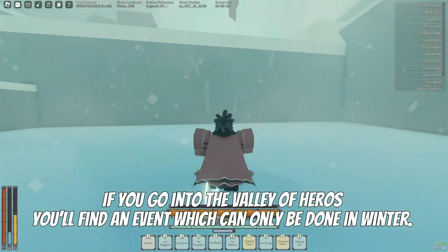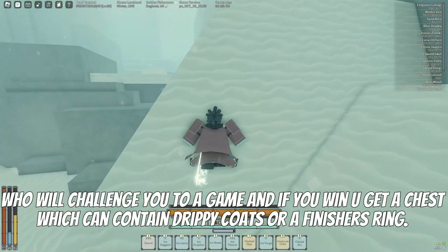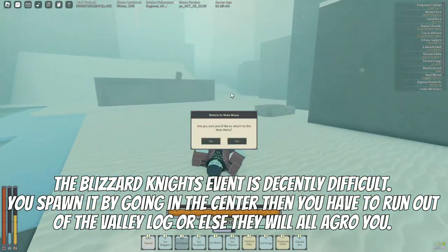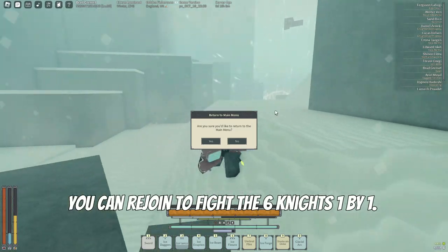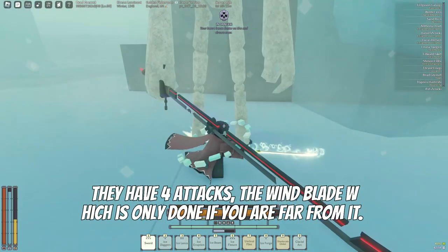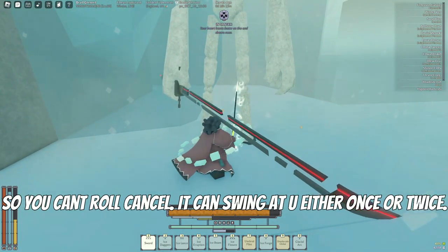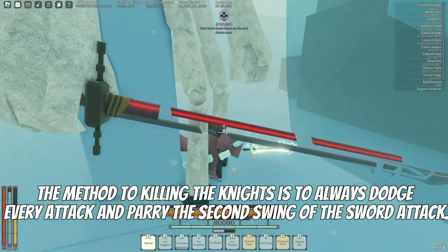In the valley of heroes you will find an event that can be done in winter. In any other season you will be greeted by Alita, who will challenge you to a game — if you win you get a chest which can contain rebirthcoats or a finisher's ring. The blizzard knights event is a decently difficult use case: go to the center, then run out of the valley log. You can rejoin to fight the six knights one by one. They have four attacks: wind bleed (only at range), ground stone pillars (at any distance — dodge while moving to cancel), and a swing either once or twice, or a kick like the Sharko. The method is to always dodge every attack and bury the second swing.